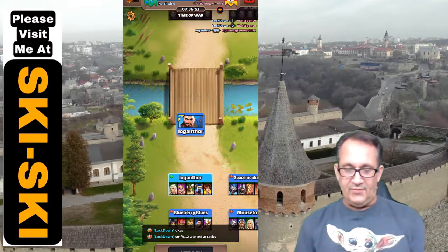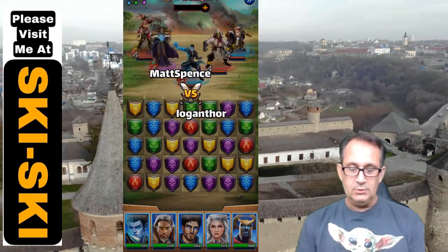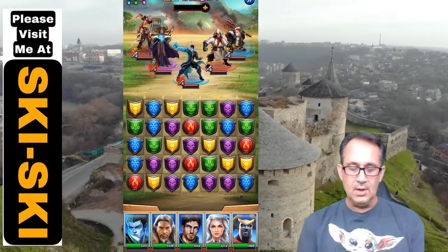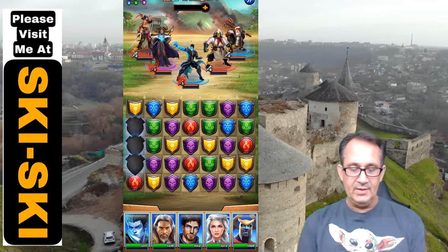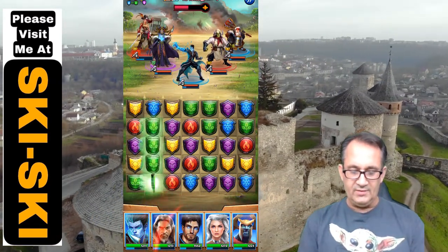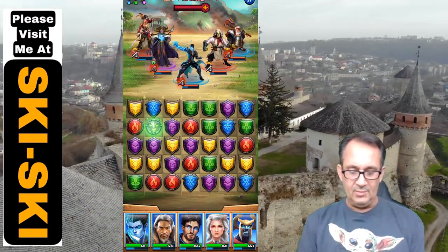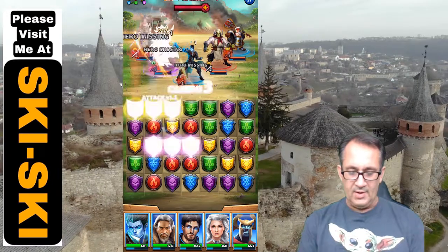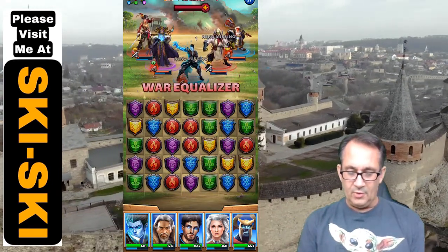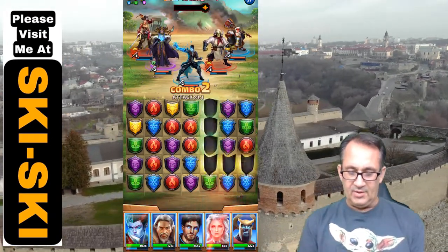That's four straight kills — boy, a fifth one would be nice. Nice, a lot of Blue. There's a Red though. We're going to shoot this down the middle. I was hoping for more, but we'll take any Blue we can get. Come on, Blue — let's hope we get some Blue to the board so we can activate abilities.